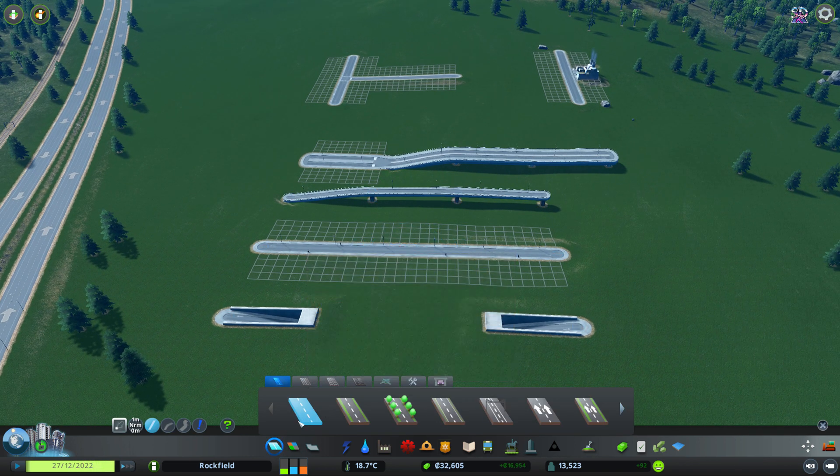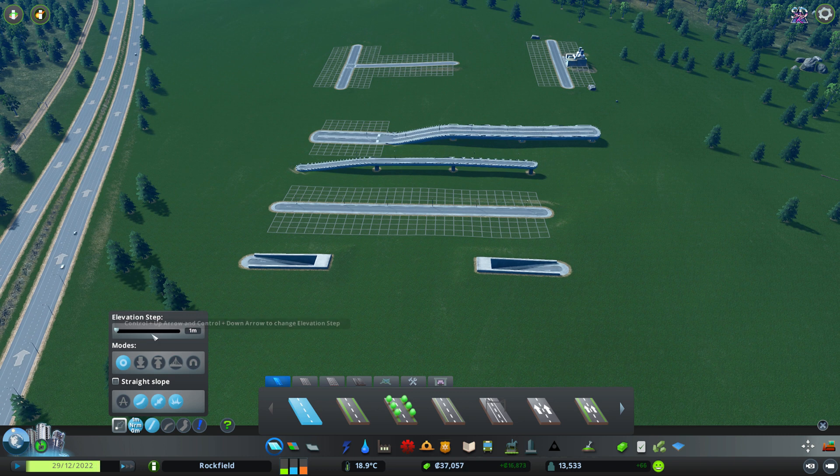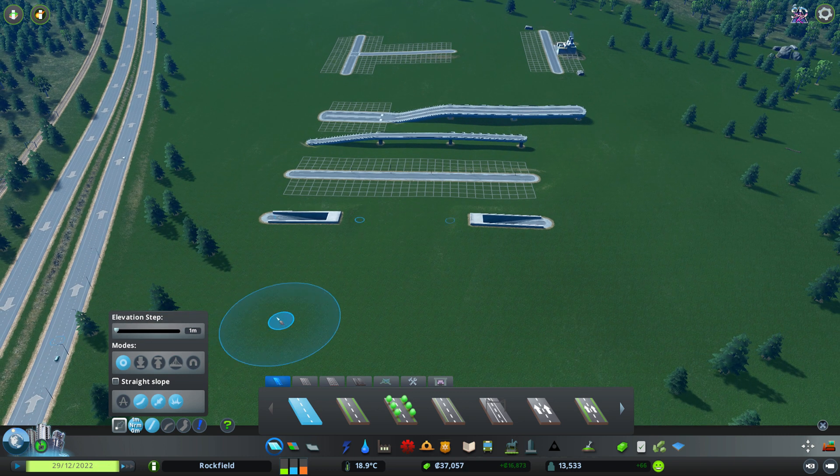If we click into the road menu, the main thing that's changed is that the elevation step option has been replaced. Instead of having three different step choices in the vanilla game, we now have an entire menu. At the top is the elevation step — in this case I have it set to one meter so I can make micro adjustments to elevation very precisely.